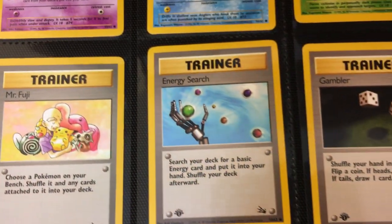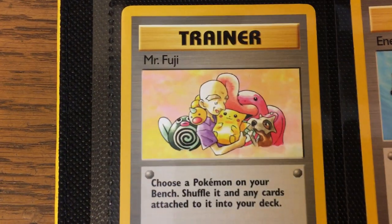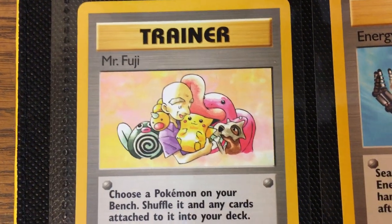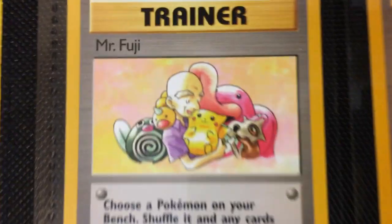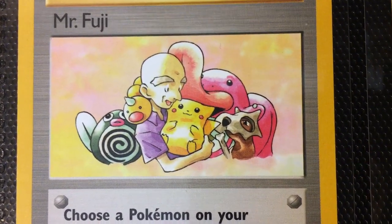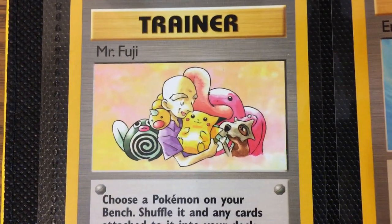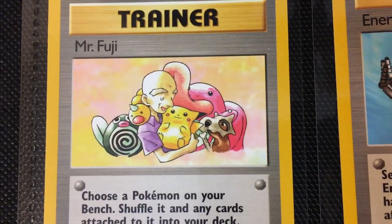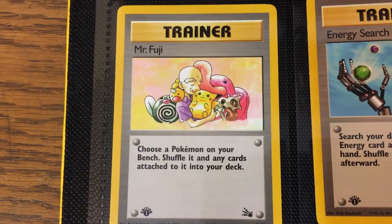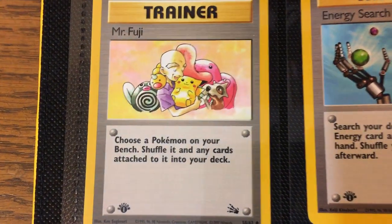One of the cards that really sticks out to me — and again, bang for your buck — is this Mr. Fuji. For anyone who grew up in that original era, this card is what it's all about. Let me zoom in there and get a little freeze frame — it's actually going to be the screenshot of the video. This is just quality: you got the little chubby Pikachu, hand-drawn, perfect. This is iconic Ken Sugimori art, and you can probably get this even in PSA 10 and it's not going to be that expensive. A great example of how quality art isn't always $100 or $1,000.